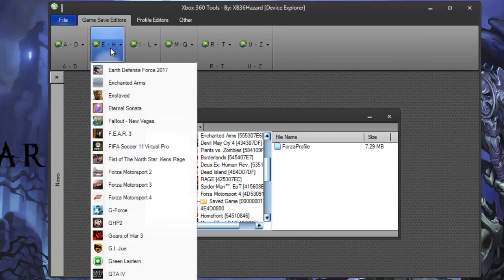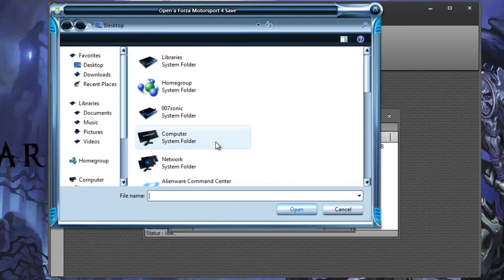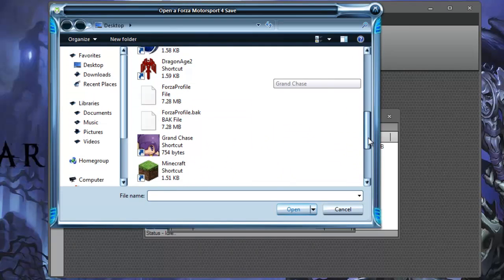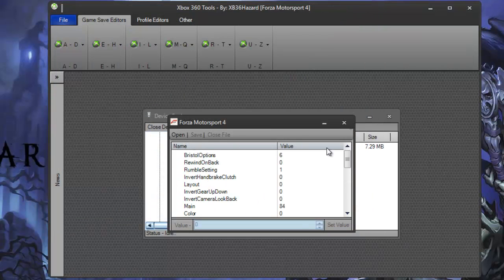Now go to the E through H tab on the Game Save Editor tab and then go to Forza Motorsport 4. The tool is going to pop up — open up your Forza profile save and it'll load it up.